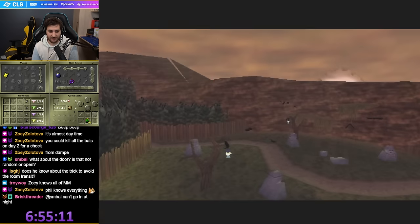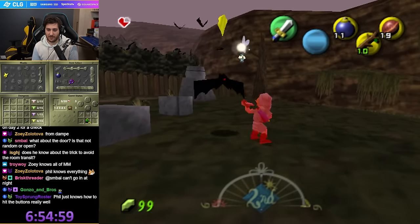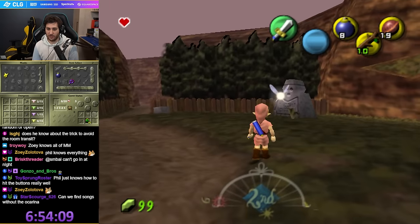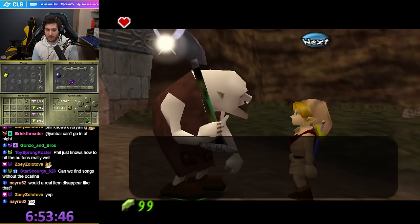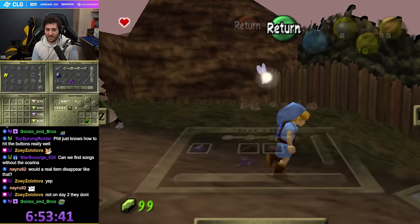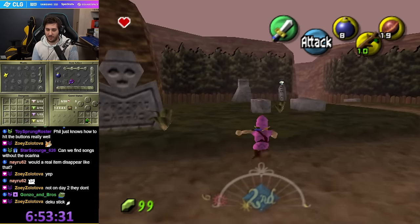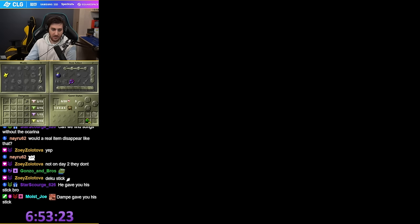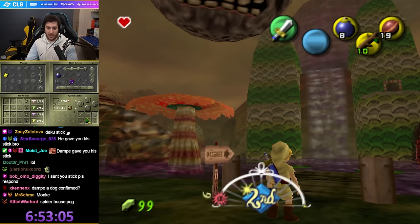Still no Ocarina. Killing all the bats — okay. What do you do, you just talk to Danpei now after clearing the bats? Did he give me a Deku Stick? Gee, thanks, bro. Okay wait, let's go here. So now I can do this. Quite a lot of shit over here — we can climb like a million things.